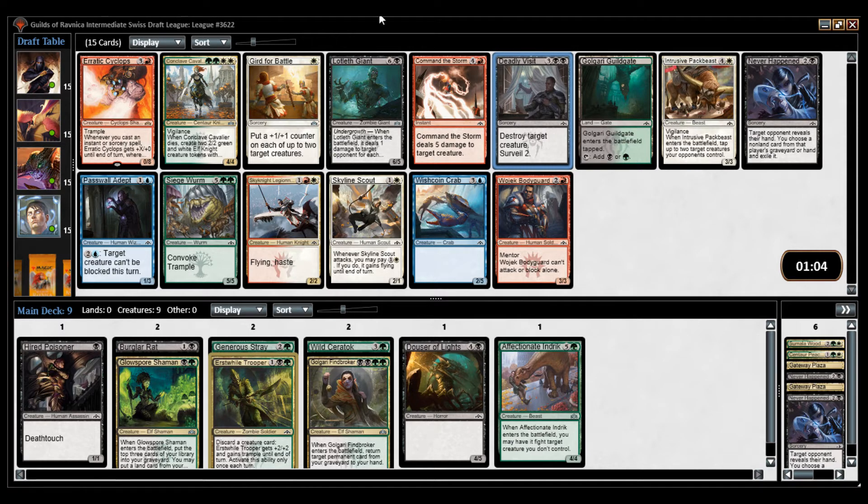Conclave Cavalier is very good, but we've kind of abandoned white at this point. I think it is better than Deadly Visit, but Deadly Visit is a nice card that actually plugs a hole in this deck. This deck has a problem with not having a removal spell. We do have a Hypnotic Poisoner as a Deathtouch creature, but it doesn't stop flyers.